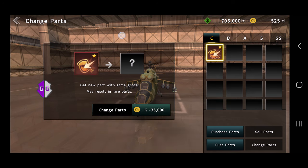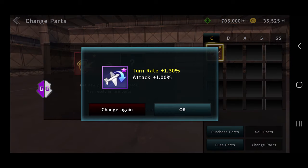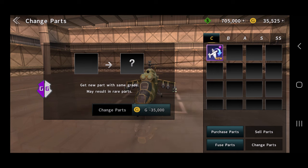Now you can see the amount has been changed down here. Tap on that, and our gold has been hacked. I hope you found this helpful — thank you for watching and have a nice day.